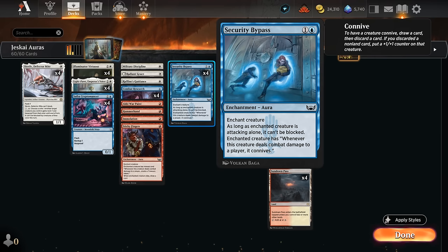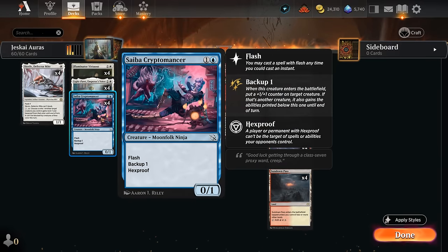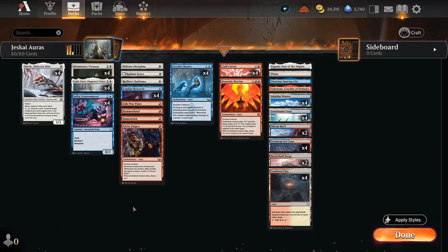Even though Skrelv is legendary, we can easily discard excess copies to connive — either from Virtuoso or from Security Bypass, which lets us connive when we attack with a creature that can go unblocked if it's the only attacking creature. That's another way to get through a board stall if trample or menace aren't good enough. We can also fly with Draconic Destiny. Another way to protect our creatures is Saiba Cryptomancer, a 0/1 with flash, backup 1, and hexproof. When it enters we can target Light Paws or Virtuoso, give it a +1 counter and hexproof until end of turn. In a pinch, Cryptomancer could also turn into a threat itself — especially in matchups where the opponent has a lot of spot removal.